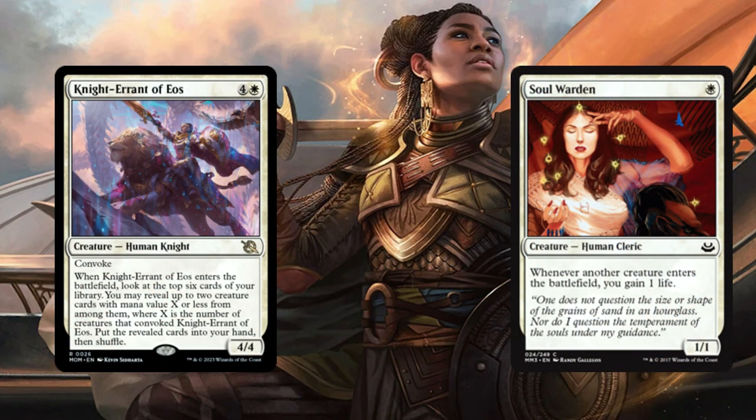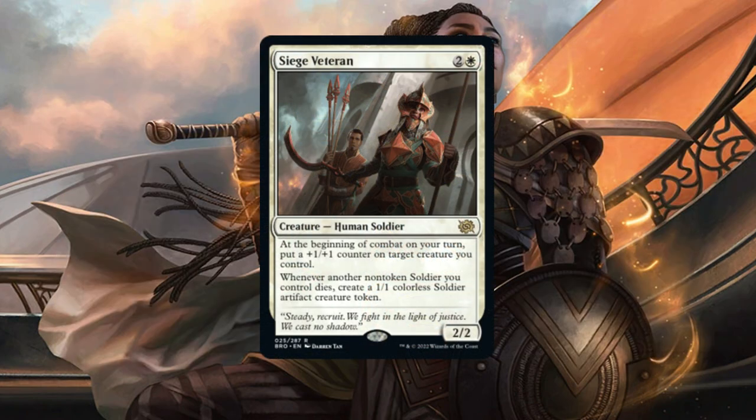Next we have Knight-Errant of Eos and Soul Warden. Knight-Errant of Eos has Convoke — when it enters the battlefield, you look at the top 6 cards of your library, fill up two creature cards with a mana value X or less equal to the number of creatures that convoked this card, put the revealed cards into your hand, and the rest go to your graveyard. For Soul Warden, whenever any creature enters the battlefield, you gain 1 life — that includes from your opponents' side.